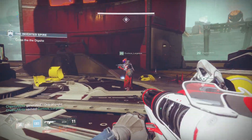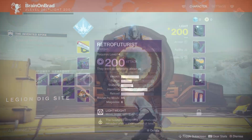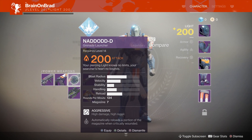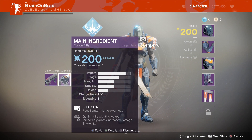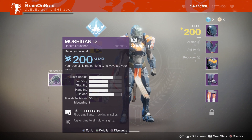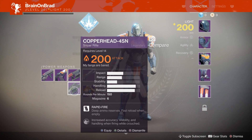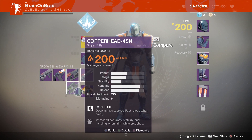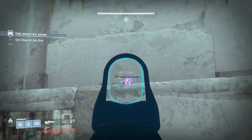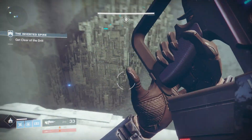Lastly, we need to talk about the power weapon category, because this is definitely a huge change. Sniper rifles, fusion rifles, shotguns, rocket launchers, and the new grenade launchers are all fitting into this category — they are all power weapons. The main question a lot of you are probably thinking is balance. How will that work? And I outright asked a Bungie developer this question.